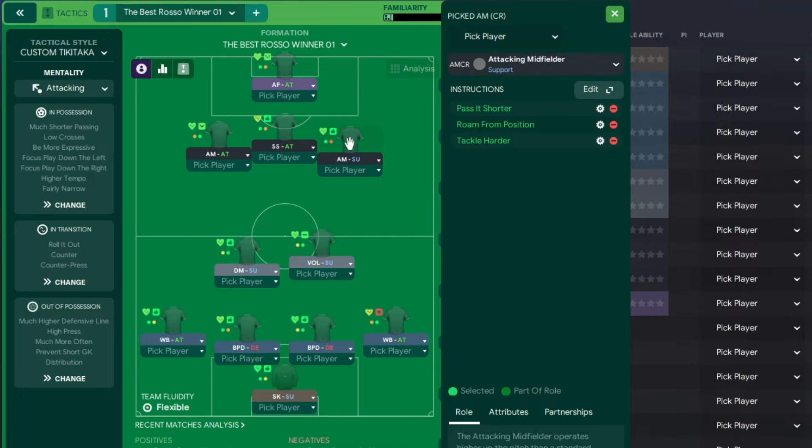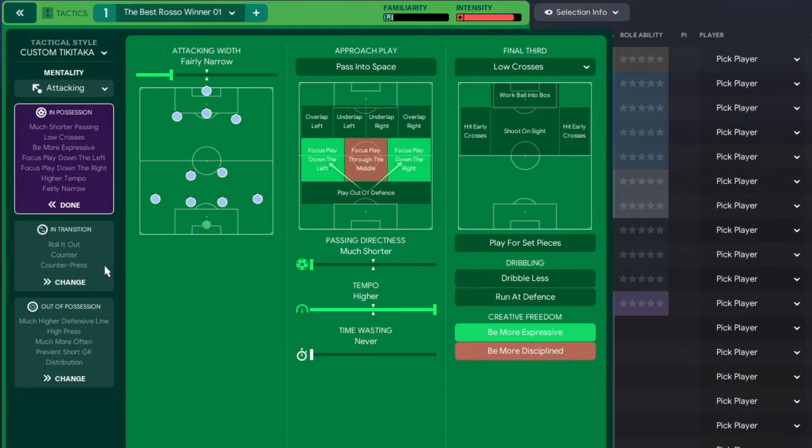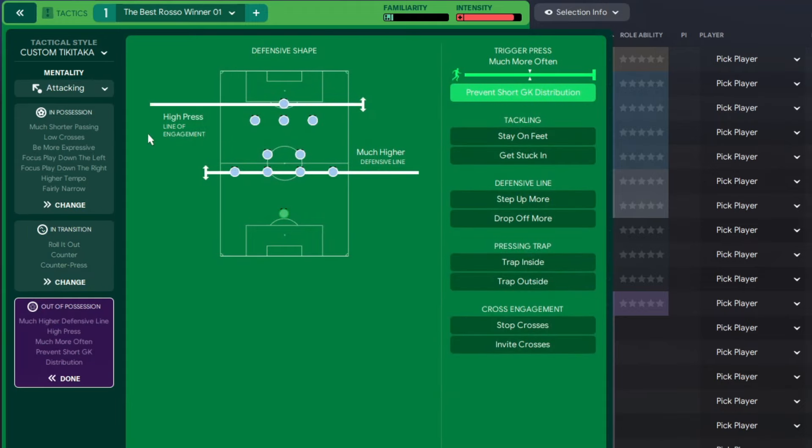In front and to the right we have an Attacking Midfielder on Support. Centrally we have a Shadow Striker on Attack. To the left an Attacking Midfielder on Attack. Up front an Advanced Forward on Attack. Tactical style: mentality is Attacking. In possession: attacking width Fairly Narrow, Focus Down the Left, Focus Down the Right, pass directness Much Shorter, tempo Higher, time wasting Never, low crosses, Be More Expressive. In transition: Counter Press, Counter. Out of possession: high line, High Press, line of engagement Much Higher, defensive line trigger press Much More Often, Prevent Short Goal Kick Distribution.